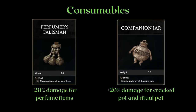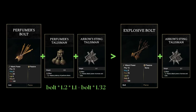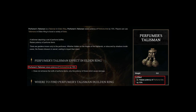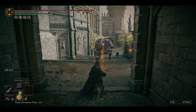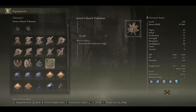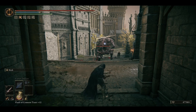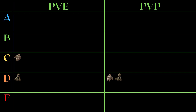The consumable talismans aren't too impressive overall. For the perfumer's talisman, I mentioned in part 1 that it only works on damage-based perfume items — specifically the spark aromatic and the perfumer's bolt. It does stack multiplicatively with the arrow sting talisman for the perfumer's bolt, making it stronger than explosive bolts with just arrow sting. The Fextra Wiki has the talisman at 15% effectiveness, which is incorrect. As for the companion jar talisman, there are videos on insane jar damage with the jar head giving another 15% boost to crack and ritual pots. These talismans enable a different playstyle, but I wouldn't generally recommend either of them.